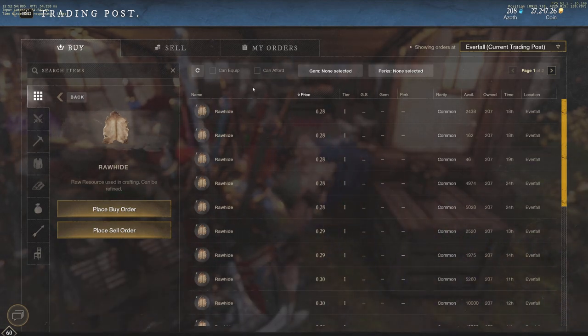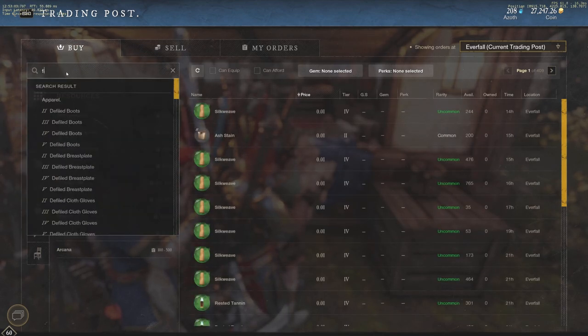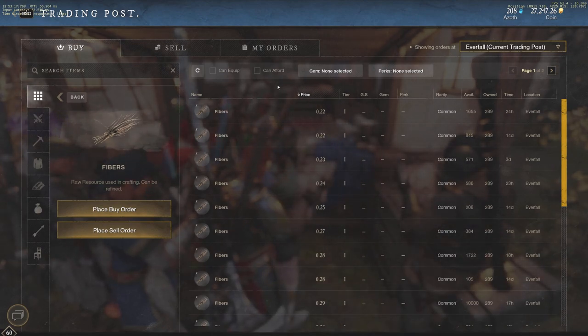This takes no time at all to actually go out there and gather this stuff, and there's a ton of it — 2,438 available at that 0.28. Let's go to fiber because I think this will be a little bit different. Yeah, a little bit lower: 0.22, still a very valuable price though. For the most part, tier one resources are going to be the quickest way for you guys that don't care about crafting or refining. This is going to be your quickest way to make money — just grab those tier one resources and sell them on the market.